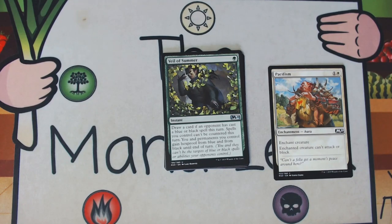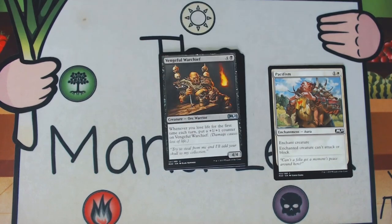Our next uncommon is Veil of Summer — a single green mana for an instant. It does a lot: you get to draw a card if an opponent has cast a blue or black spell this turn; spells you control can't be countered this turn; and permanences you control gain hexproof from blue and black until end of turn. Solid sideboard card — you obviously don't main-deck this, but if you're playing against blue or black, this is great because you'll at least draw a card, stop a spell from being countered, or stop a creature from being killed. Just remember it's hexproof and not protection — I've definitely played this thinking it was protection when I wanted a creature not to die in combat, and it didn't work.